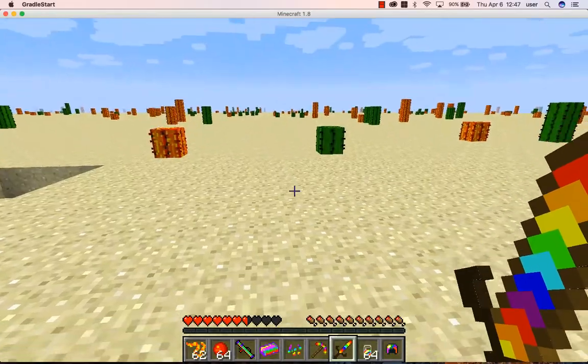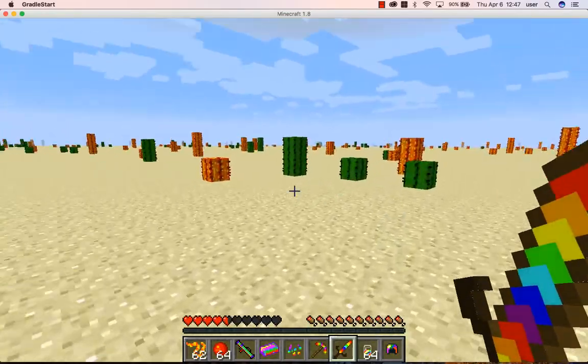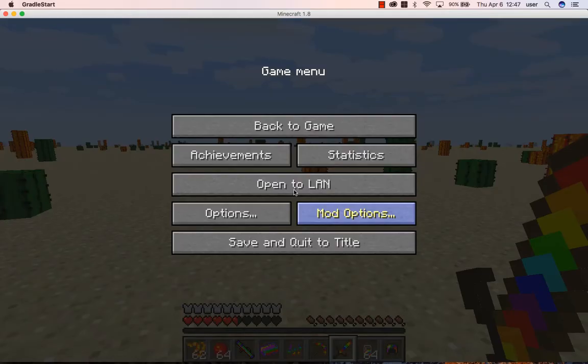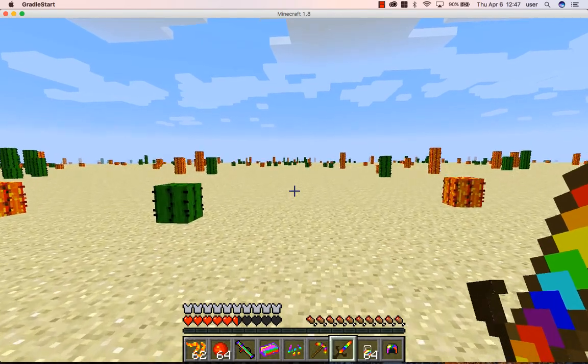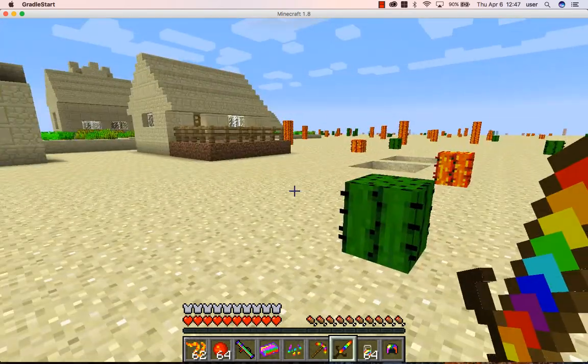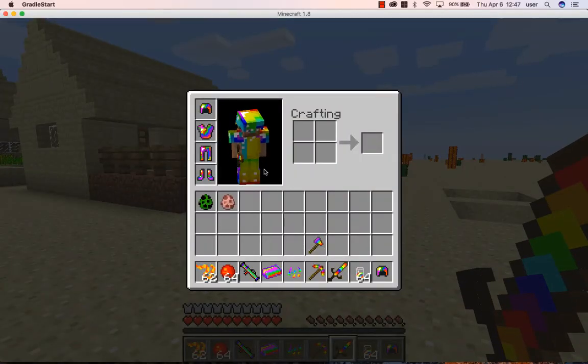Now you'll notice when I did lightning, if I do it too close to myself, it hurts me. But if I put this armor on, then I get quick regeneration, even if I'm super hungry. So it all regenerated — that's the special ability of this armor.